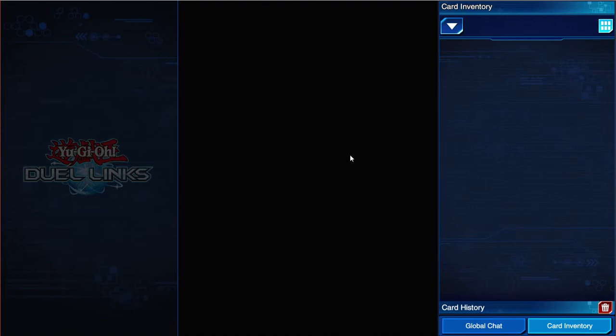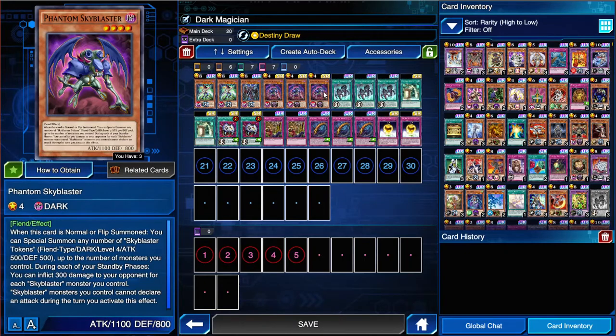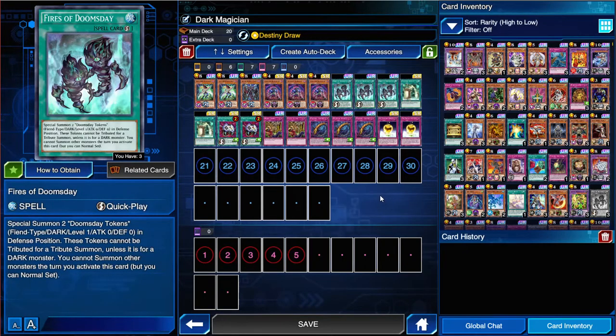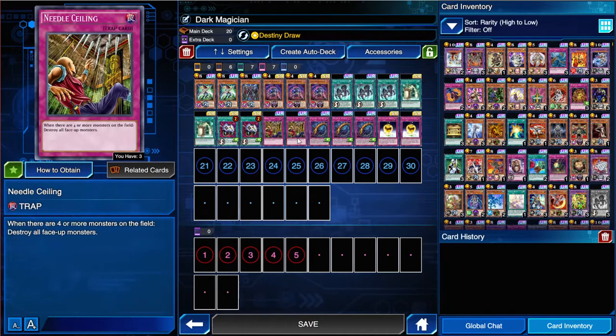The theory behind this - credit goes to Mercury in the Duel Links Meta Discord. He gave me the idea and I kind of ran with it and refined it a little bit. The idea is you're using Sky Blaster and Fires of Doomsday to allow you to control the board. They both get two monsters on the board - Sky Blaster gets a token, but two monsters on the board. With Needle Ceiling, if you're putting out two monsters you can clear the entire field. So technically it's a Neg-1 in that sense, but you're using tokens for the cost or to meet the condition of the card, so you're not really losing any advantage - especially when you're interrupting their momentum by getting rid of two of their monsters.